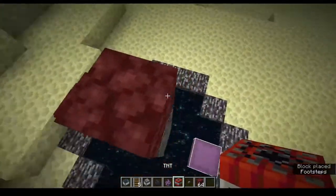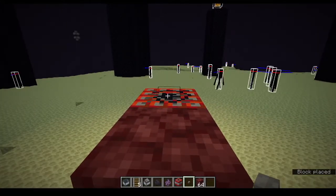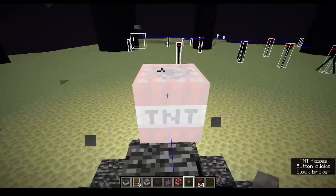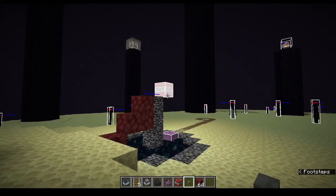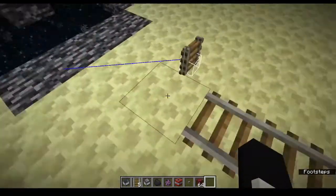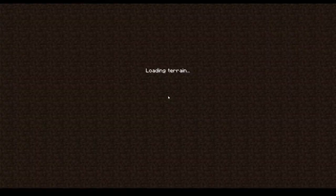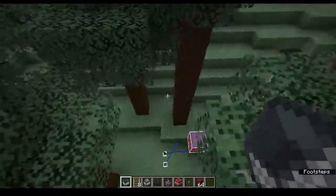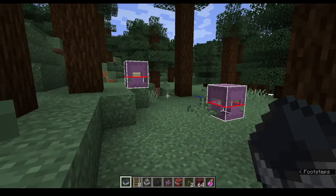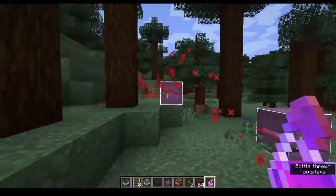Probably the most important part of this is the directionality of the TNT placement. If you place and activate your TNT from any other angle, what happens is the TNT won't balance on top of this pillar of bedrock, and the shulker will not go through the portal correctly — instead it will die. So you have to blow up the TNT from the correct side. We now have two shulkers in the overworld, relatively undamaged — a couple of splash potions and they're good to go.